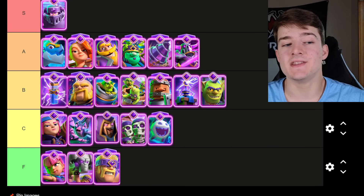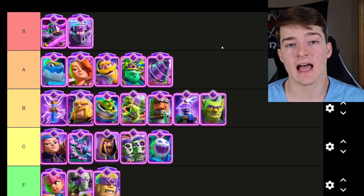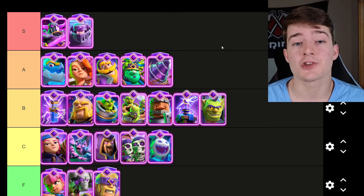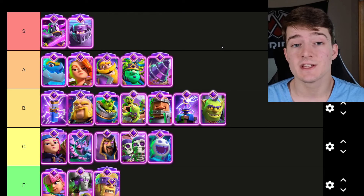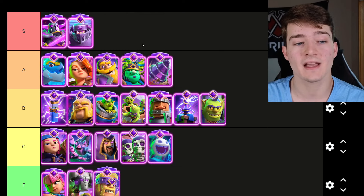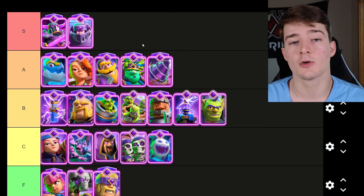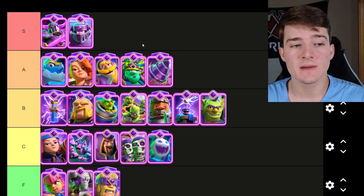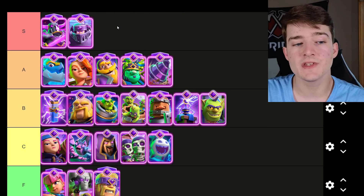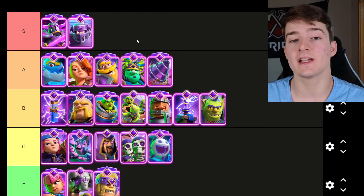The Evolved Pekka is the next one going in S tier. This might be surprising to a lot of people because she got a massive nerf where she does 20% less heal per kill, but it seemingly has hardly affected the evolution — she has still proven to be one of the very best evolutions in the game. Part of the reason is that because the Cannoneer was nerfed and there are fewer people using it, the Evolved Pekka nerf has less of an impact. Also, because more people are using the Evolved Mega Knight, people still want to use the Evolved Pekka as a way to counter it.